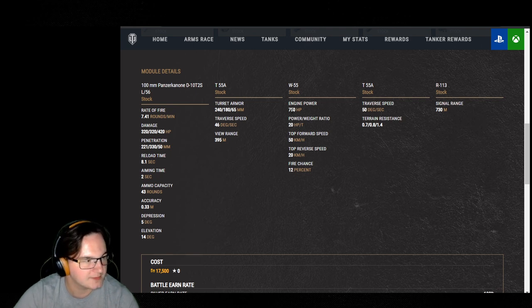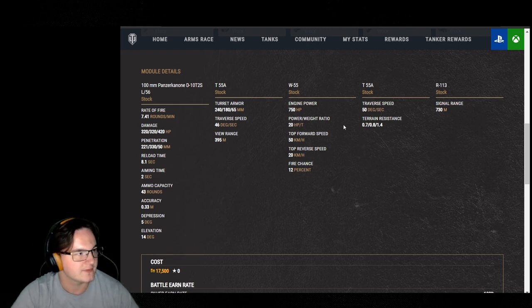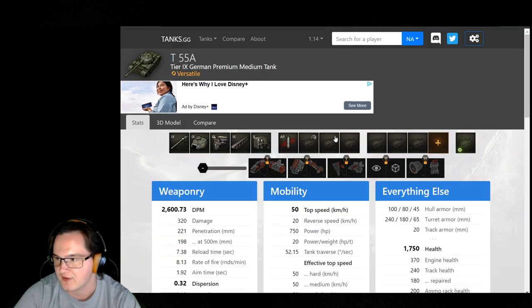The engine power is 750, track traverse speed 50 degrees. This thing is just mobile like no other — it is extremely aggressive. And as I said, if you're having problems, load the heat. Don't be afraid to do so.